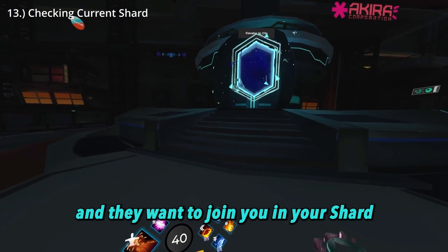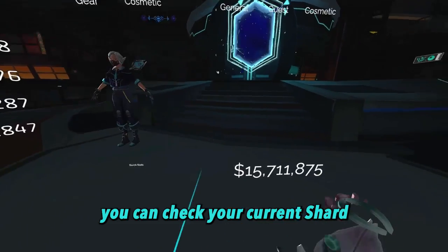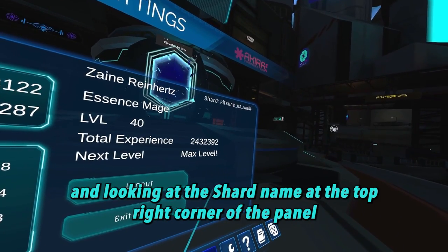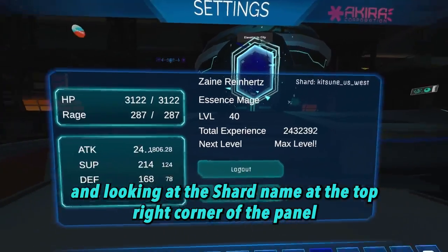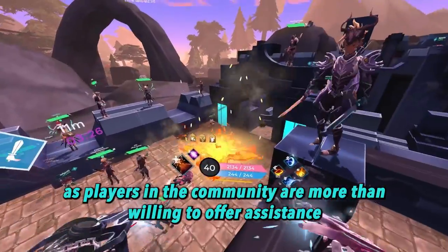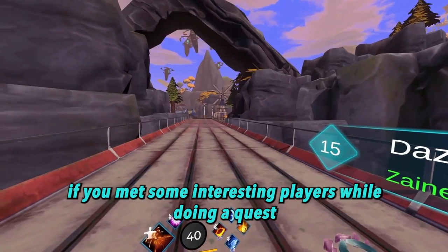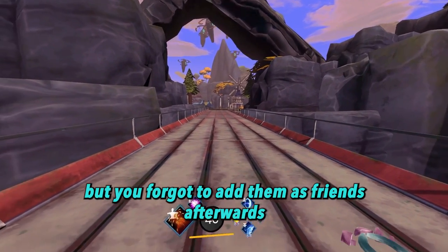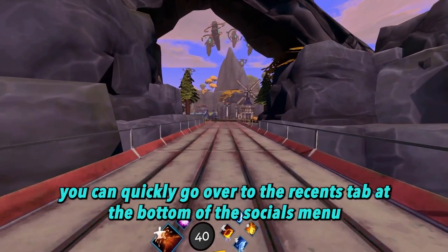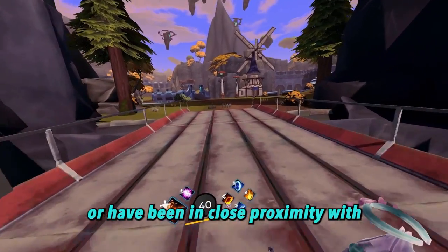If you're playing with a friend and they want to join you in your shard, but you forgot which shard you loaded into, you can check your current shard by navigating to the settings and logout icon on the far right of your menu and looking at the shard name at the top right corner of the panel. If you met some interesting players while doing a quest but forgot to add them as friends afterwards, you can quickly go over to the recents tab at the bottom of the socials menu and find the players that you have recently interacted with or have been in close proximity with.